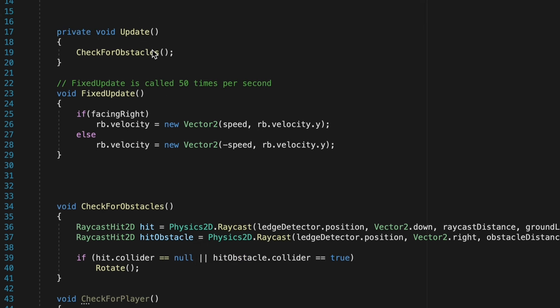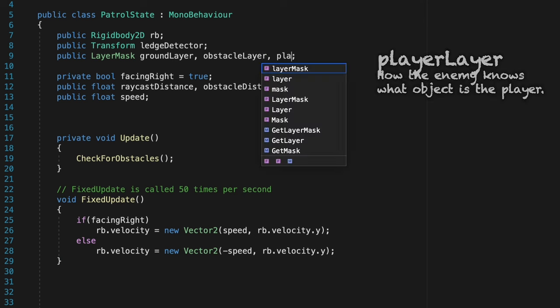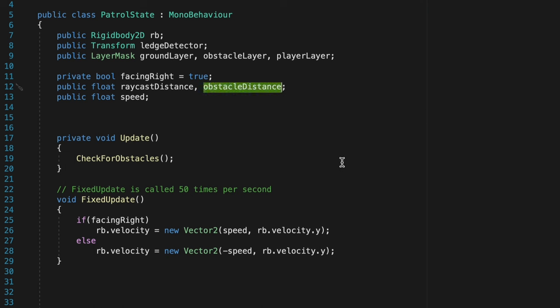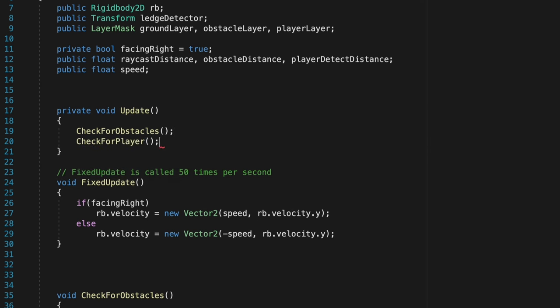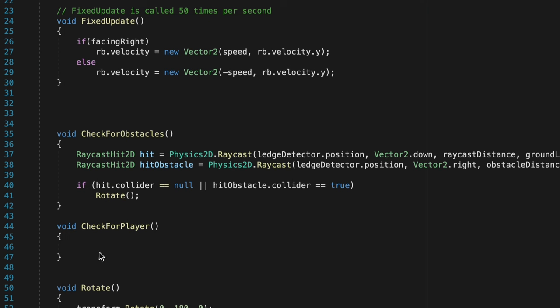Now that we've got some better organization let's head up to the top. At the moment we're going to continue to use this ledge detector transform which is just an empty object in front of the enemy that we begin our detection from. However we do need a new layer mask — we're going to look for the ground, look for obstacles, and also look for a player layer. The one other thing we need to add is how far away we want to check for that player. So we've got our raycast distance and obstacle distance — let's add our playerDetectDistance as well. At this point we can head to update and call that checkForPlayer method, so essentially we will always be looking for obstacles and always looking for the player. The nice thing about separating these into separate methods is that if we run into problems down the road we know exactly where to look.